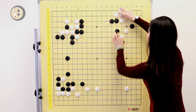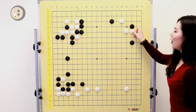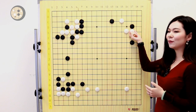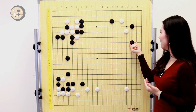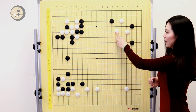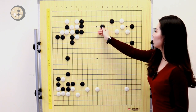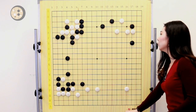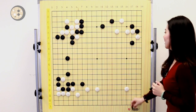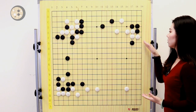After white plays the knight's move and black played the two-space jump — this is always the first intuition, but I already showed you the trick. So what's the correct move to respond to the trick move here? White can't just simply block. Instead, white should make the one space jump. After white makes the one space jump, the cutting point is already fixed. So if black plays the additional move here, the blocking move will work much better than the last variation because the cut doesn't exist anymore. If the cut doesn't exist, black cannot use the sacrifice strategy to squeeze white.